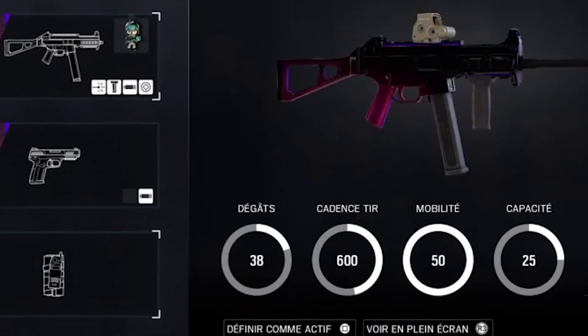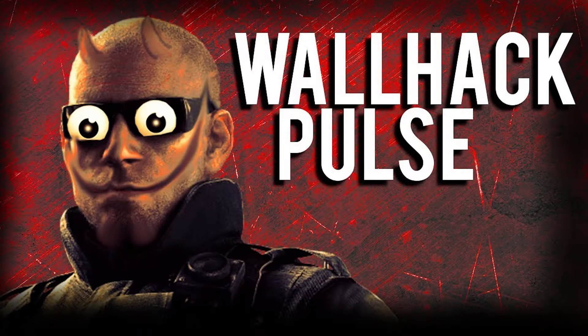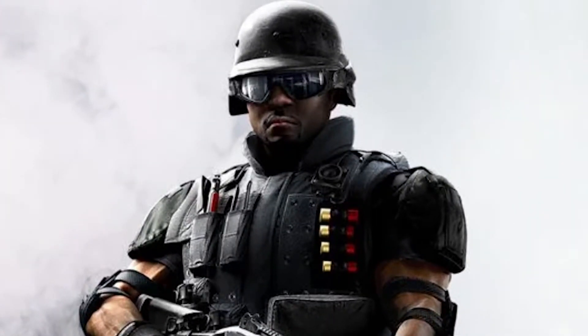The UMP45 has been considered one of, or even the worst gun in the game. With an operator like Pulse who can see people through walls, people understand how the weak gun balances out. But when people see Castle, they see a bad gadget paired with a bad gun, and the only use for him is to anchor and make rotates.